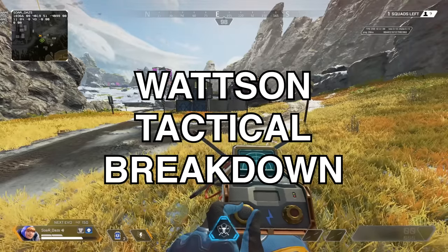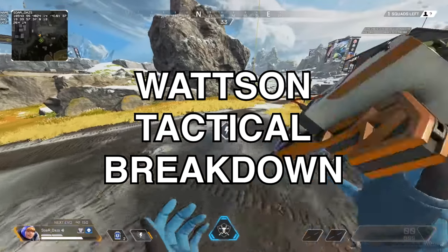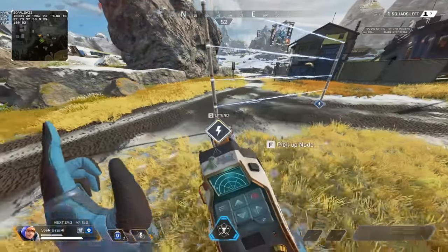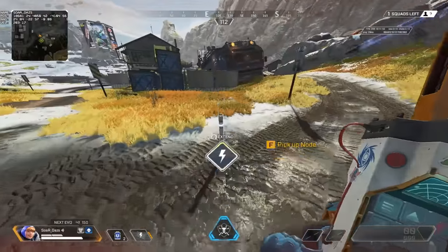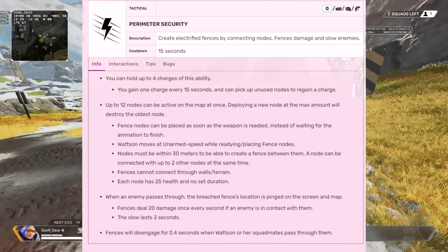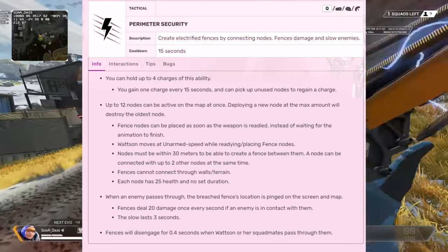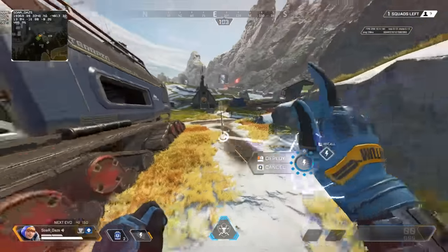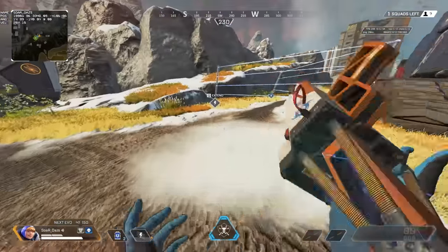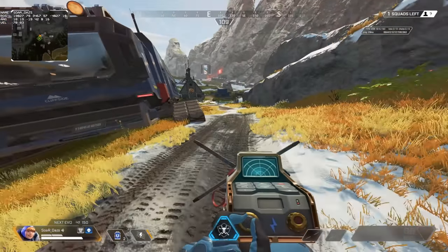Now let's talk about her tactical ability — her iconic fences, connecting from one point to another. One interesting fact: if you're fencing in front of you and you stand on top of them, they will appear much faster, letting you fence a little more aggressively. You can hold four of this ability, which is why I always recommend using them. Even if you're running away, there's no harm in putting fences down. You can always pick them back up and reuse them — they stockpile back to four.